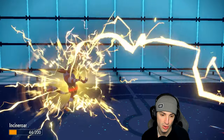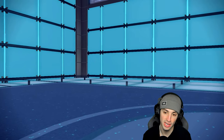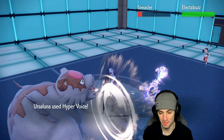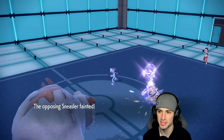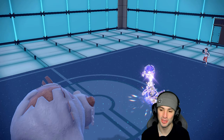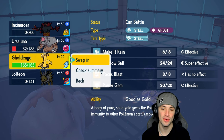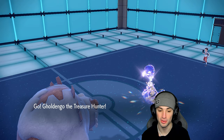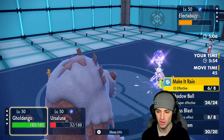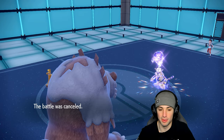Sneasler goes for Close Combat into Incineroar — totally fine, I can soak it. Ursaluna outspeeds, Thunderbolt goes after Incineroar — fine. Hyper Voice rolls through and gets rid of Sneasler. Then we clean up this match with Gouging Fire. Got a nice critical hit on Electabuzz too. We're bouncing back in match number two — and that's exactly what we get! Golden Goat out, Shadow Ball for STAB damage, reset the Choice Scarf — battle canceled, we're sitting one-and-one.